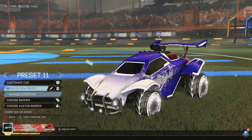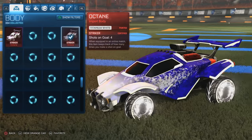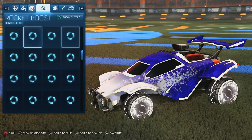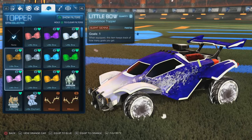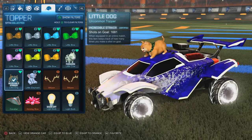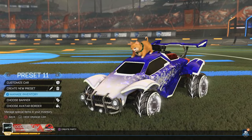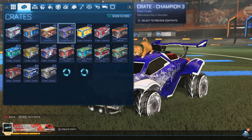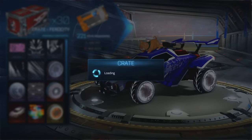Before we open the crates, last time I wasn't sure if I had Little Dog on my car. The Little Dog is my lucky thing — it's my favourite thing in the game. So we're going to put Little Doggy on and test our luck with the Doge, because the Doge brings special power when crate opening. Let's get into it guys — crate number 30 of 30!